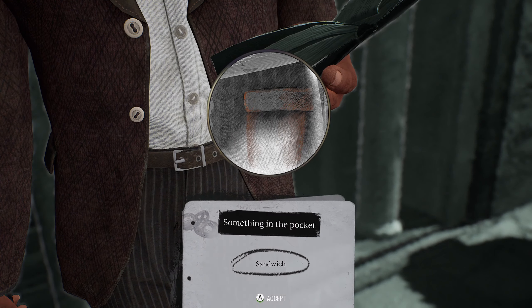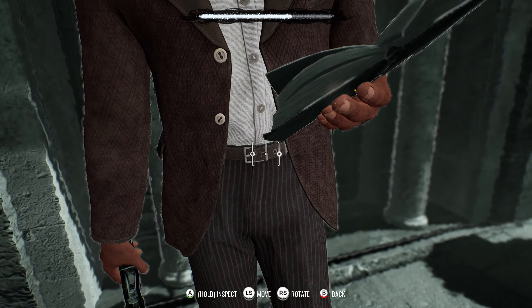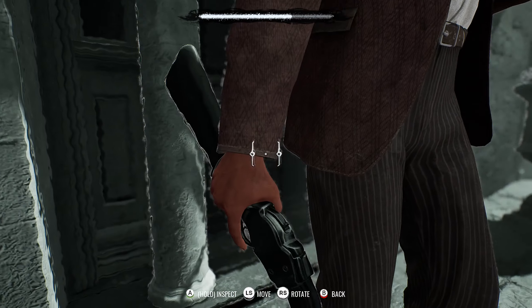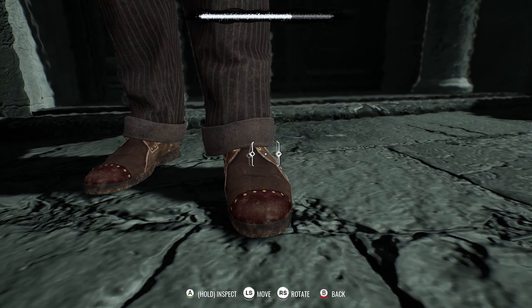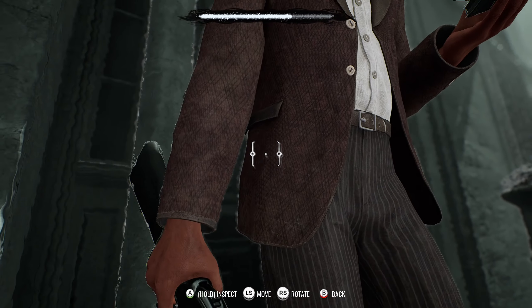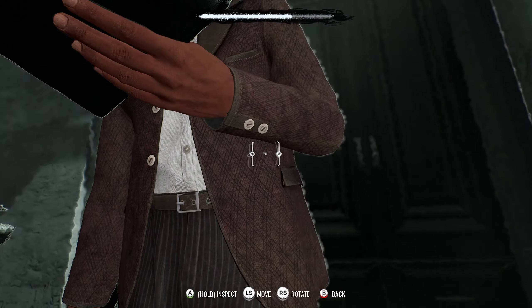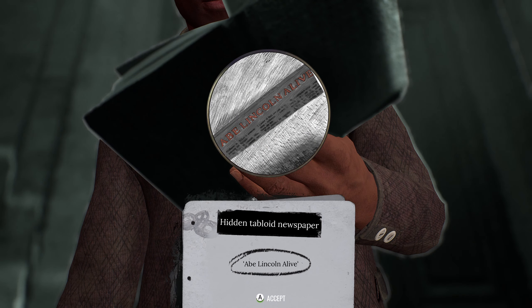Let me do my deduction work. Something in the bucket - a sandwich. What else? What am I missing? There's something in here - a hidden tabloid newspaper.